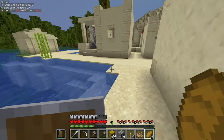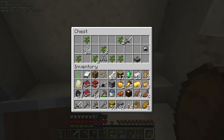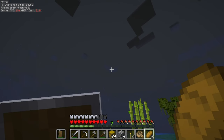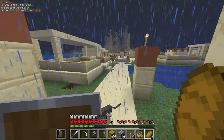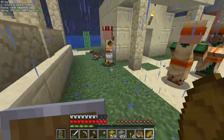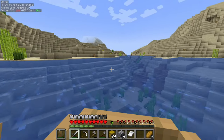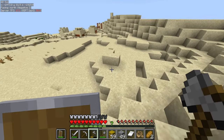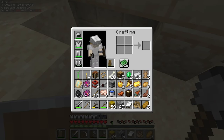Then suddenly rain came — it doesn't rain in the desert biome, but it does in the nearby biomes — and it turned into a thunderstorm. I went to bed to avoid the mobs; I think I was the only player who had a bed at that time. Then I started exploring more and found a village and a desert campground right next to each other.